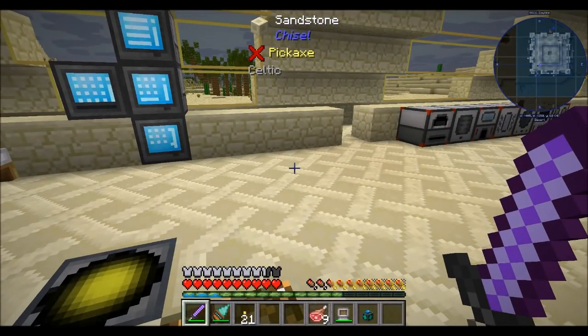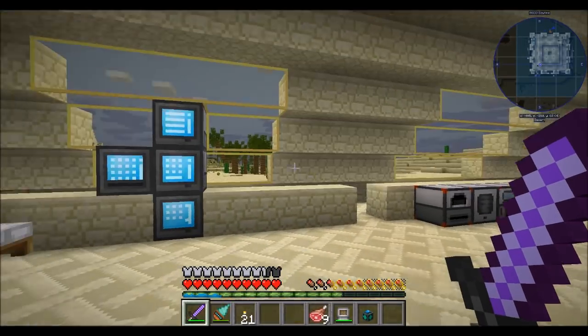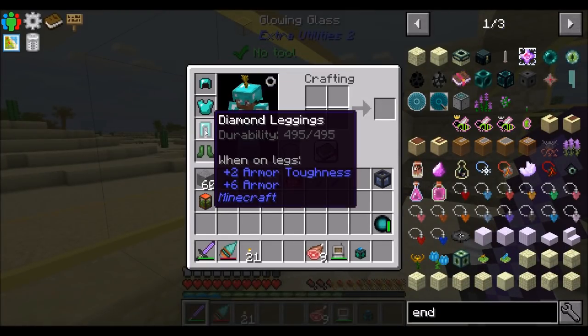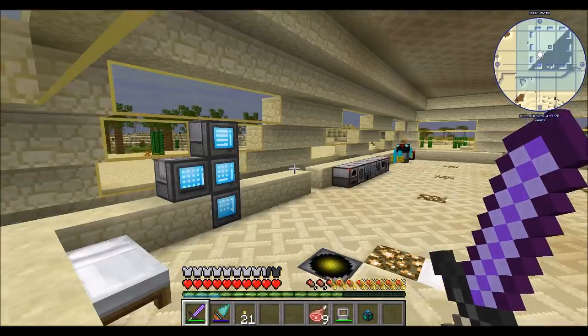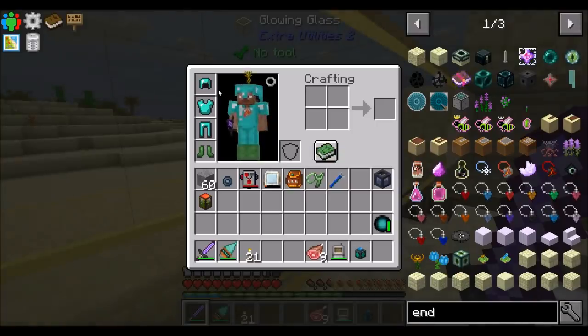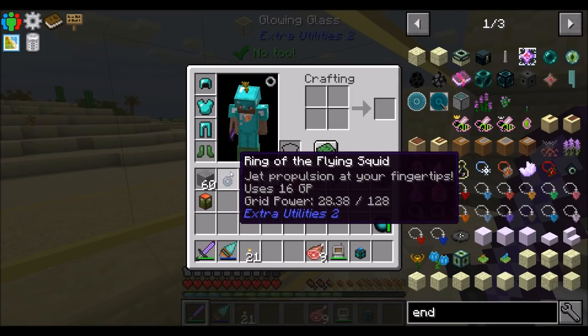What I'd like to do today is check out the Twilight Forest. Before I do that, I decided to get myself some fancy diamond armor — yay! And since we're getting fancy diamond armor, I figured maybe I should enchant it as well, just to make it a little bit glowy and better. I want to really try and stick to the concept of not going super overpowered in tools with the Twilight Forest.